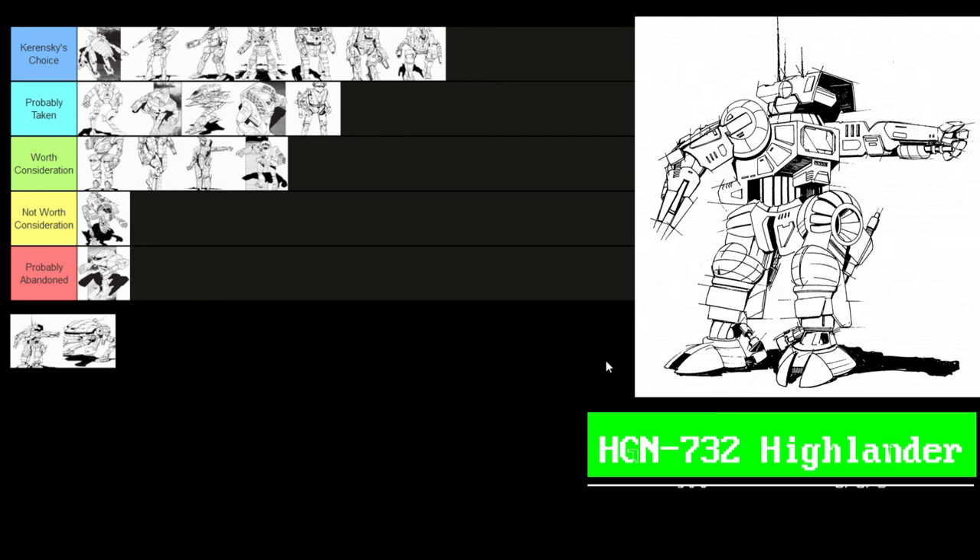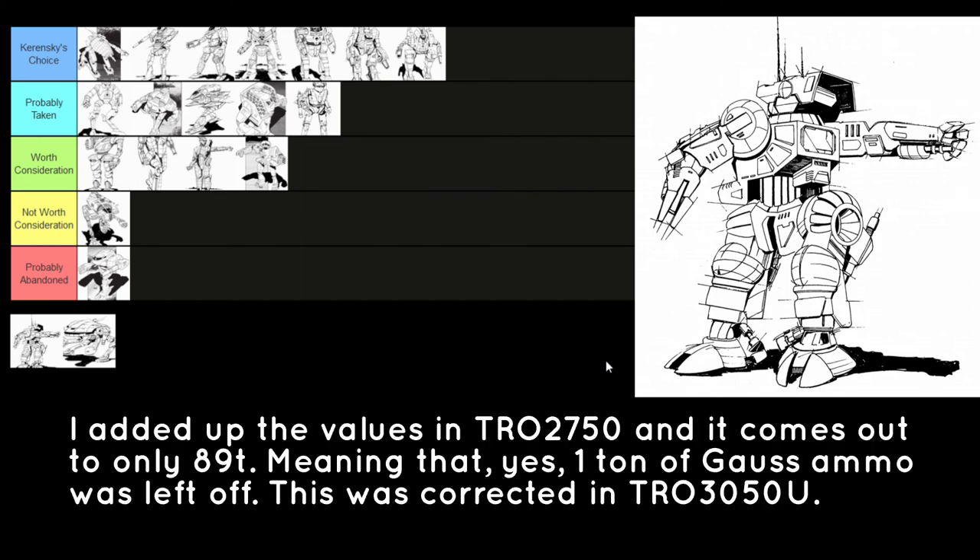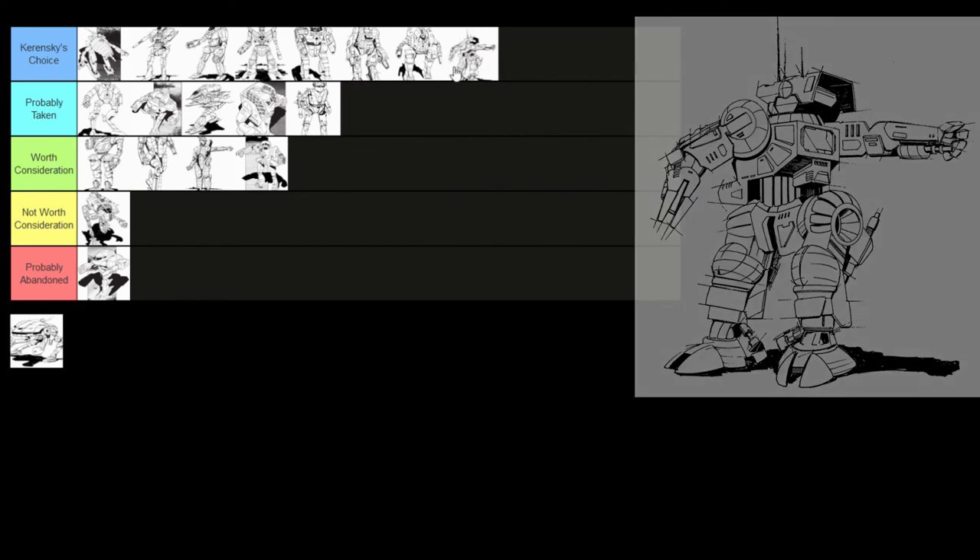The HGN-732 Highlander — possibly my favorite mech in the book. Why? Gauss rifle. This 90-ton monster mounts a Gauss rifle, an LRM-20, an SRM-6, two medium lasers, moves at 3/5/3, and has 278 points of armor — just devastates the battlefield. The Gauss rifle generates only 1 point of heat for its big cannon, so it doesn't heat up too much. Interestingly, the 2750 book lists 278 points of armor and one ton of Gauss ammo, while the 3050U lists 277 points and two tons of ammo. The Highlander is always an amazing mech. It will always be a Kerensky's Choice mech.